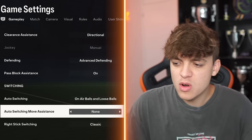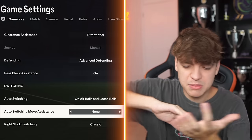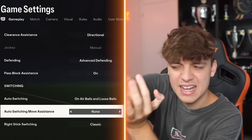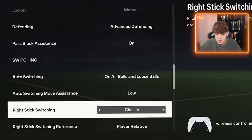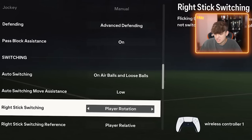This I have on low. It's not good to have it on high because when you switch player, your guy will carry on moving. I don't like it on none because sometimes I want my players to carry on moving. Just put it on low — it's the best option, I promise. Player rotation — I don't even know what this does, but just go classic.